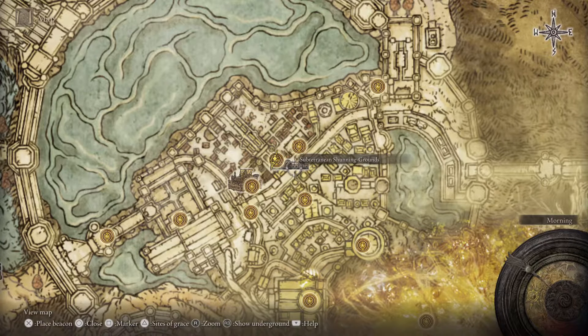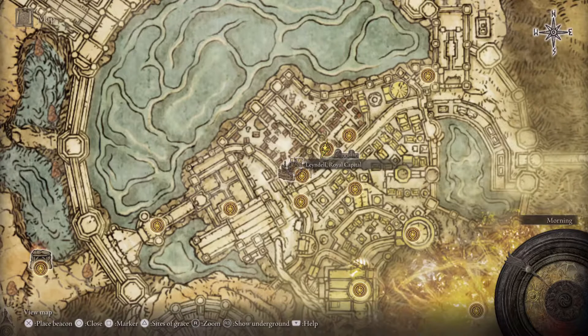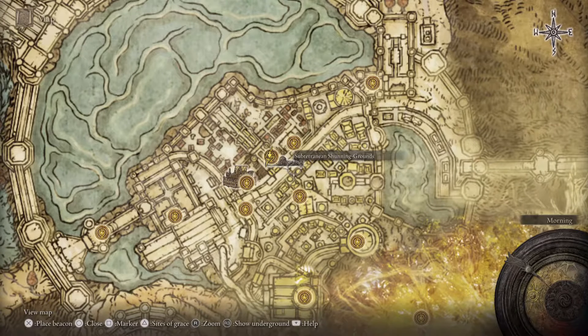What is going on everybody. In this video I'll be showing you how to get to the Subterranean Shunning Grounds in Elden Ring. This is going to be located in the Leyndell Royal Capital area. Do keep in mind you can also get here a little bit later on into the game, but if you want to get here early there is a way to do so.